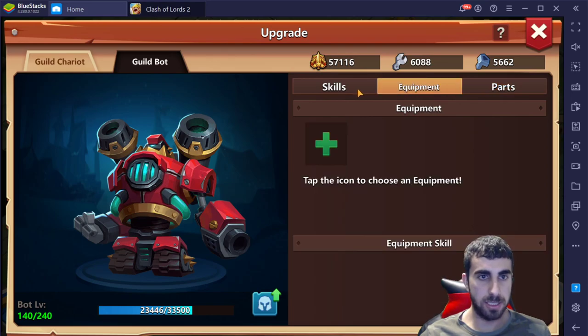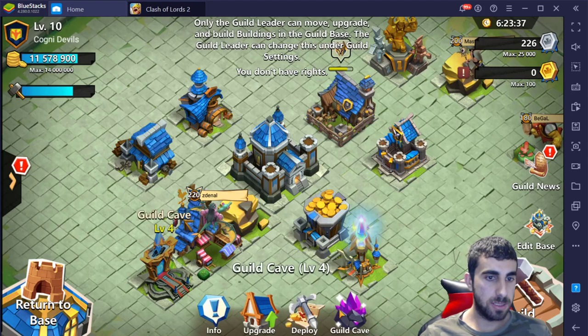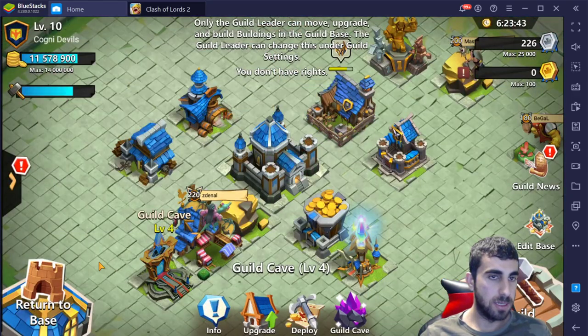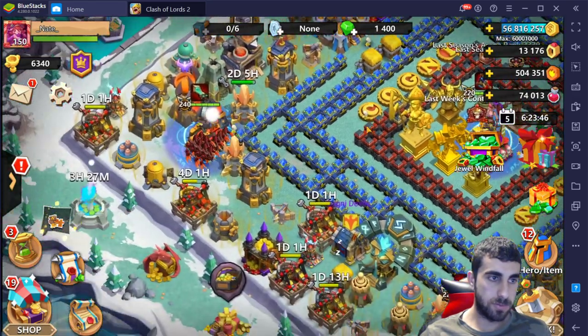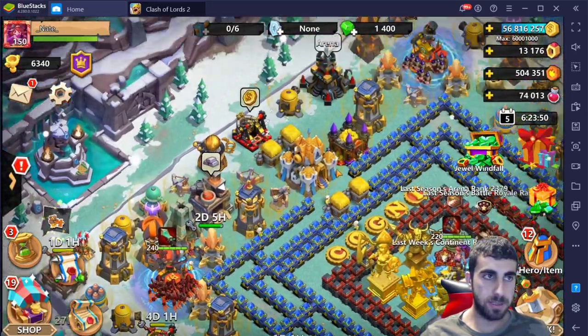Wait — the kill cave. Want to see it? 9,200 of reinforce resources that he currently has. He needs way more for fanciness on that. But I think that's it, I think we covered everything honestly on his account.